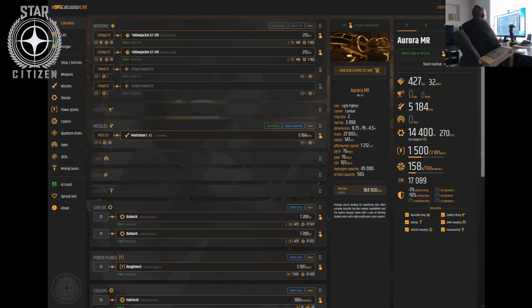Yesterday I was showing how you can use the Aurora MR — they're all essentially the same with slight differences. One can carry one SCU of cargo, but the weapons layout that the individual ships have are essentially the same. They have the same systems and the same capacity for the different weapons. Yesterday I was just using the default loadout.